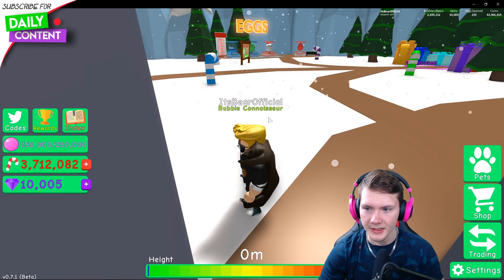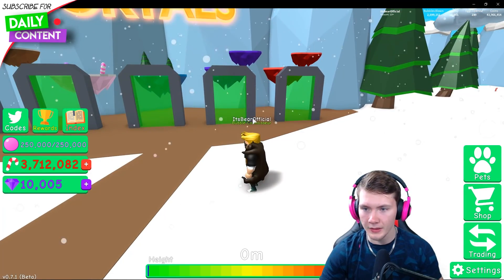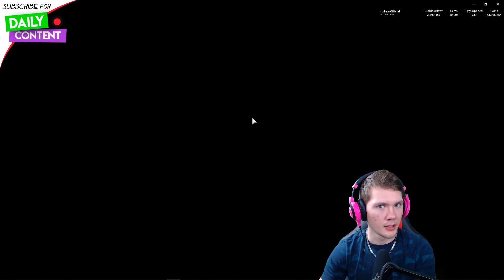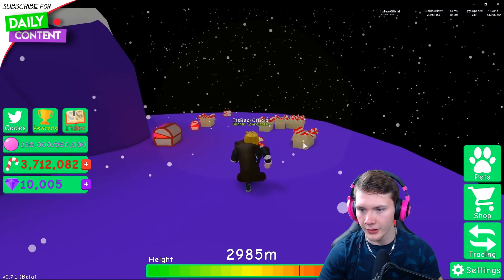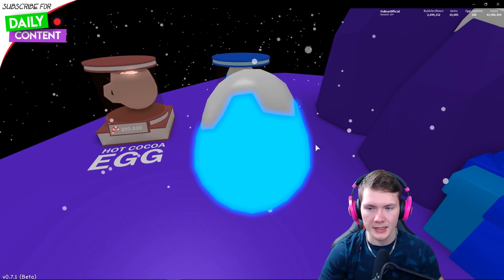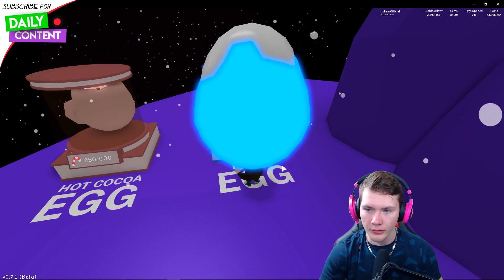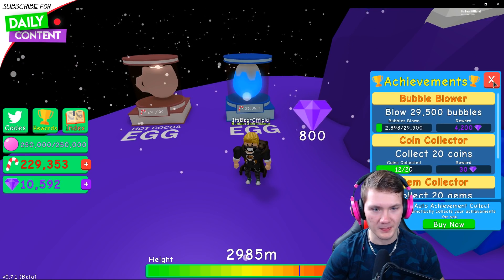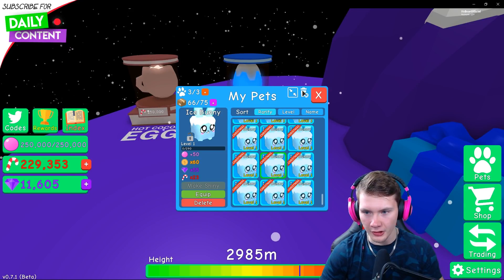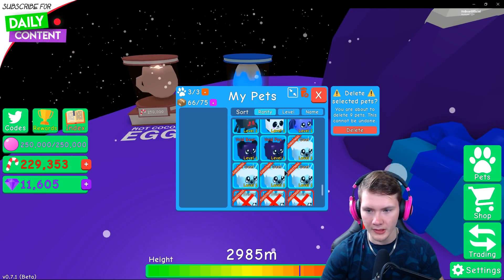Imagine how good the other pets are in the newest egg — I bet those are insane. We now have the Christmas realm unlocked. I think we can open up a couple more eggs on the second-to-last realm and that should do it for the video. I just want to open some more frost eggs because they seem to have quite a lot in them, hopefully a legendary. It's so hard to get good pets out of that egg — it's legit the hardest thing I've done in this game so far. The previous egg at least gave me a couple of epics, but this one is just unforgiving.